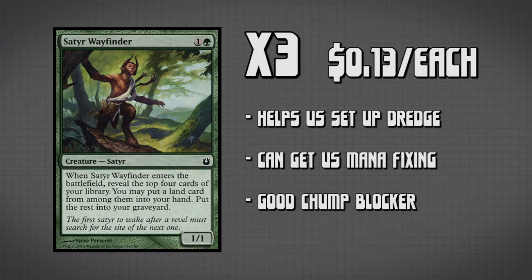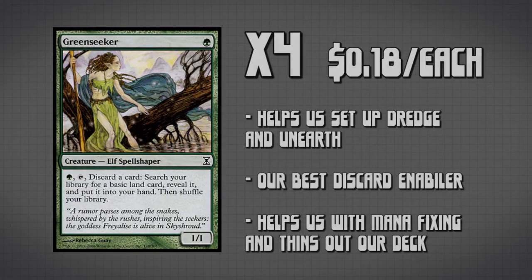While we're on the topic of setting up our Dredge mechanic, we have three copies of Satyr Wayfinder. This card allows us to reveal the top four cards of our library, choose a land, and discard the rest. This is generally a backup plan because we have a better way of discarding cards. Next, we have four copies of Greenskeeper — our primary discard mechanic — because it allows us to throw a Dredge or Unearth card into our graveyard and then fetch a land out of our library, thinning our library so when we Dredge we'll hopefully get more meaningful cards into the graveyard.